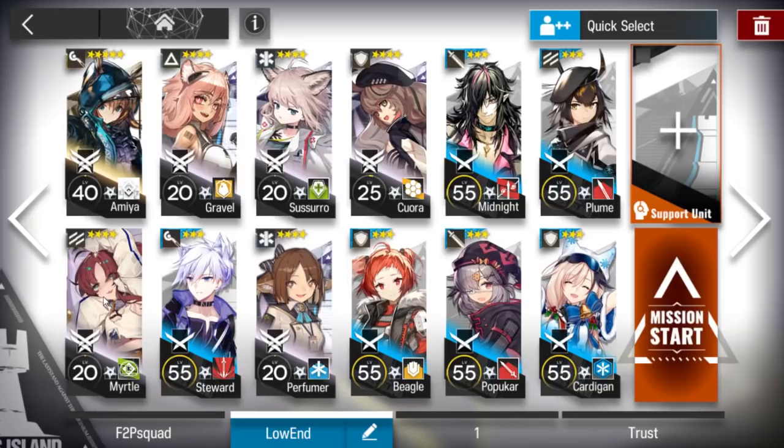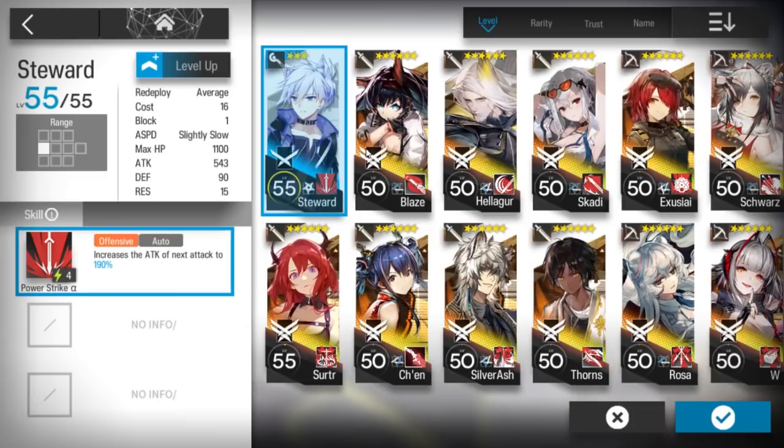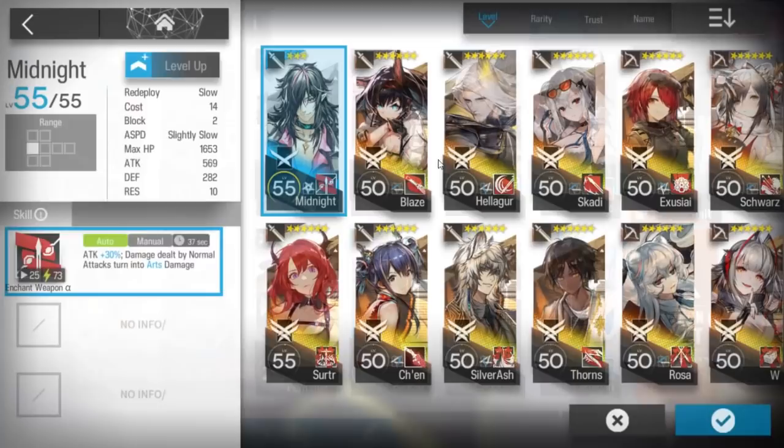You'll need a Sunflower Vanguard, a fast redeploy operator - defensive one, like Gravel - another good caster. I'll use Steward, but you can use others, even Schwarz, because we're going to use this to kill the drone. Schwarz is really good here. After that you'll need an AoE Medic, a single target Medic - a good one. I'll use Susurro because I really like her. You can use any good Medic.